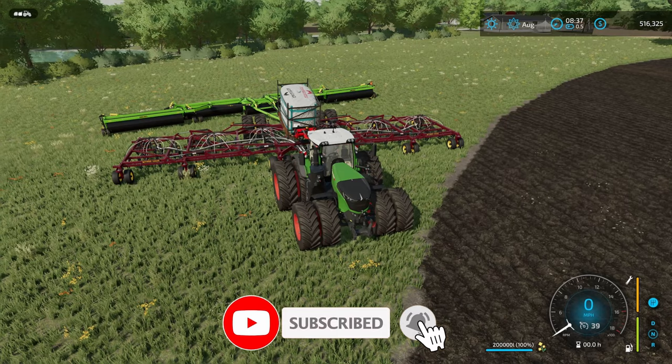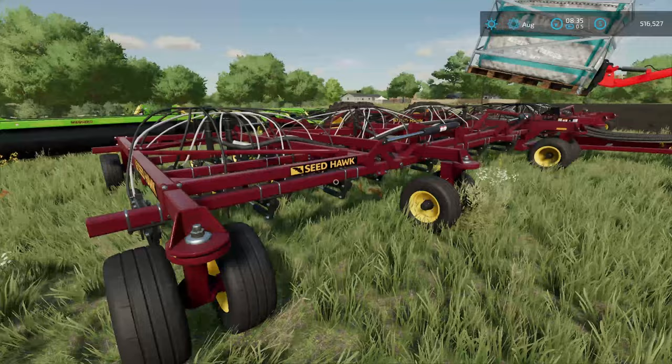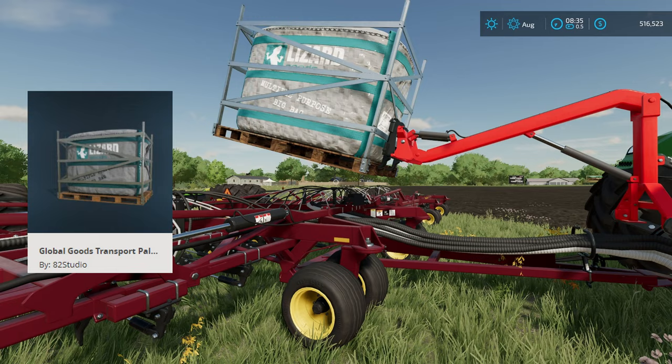What we've got here is part of the Seed Hawk pack and we have the Mandaco 5 Plex roller. The reason we only have part of the Seed Hawk pack is because we are also using the Global Goods Transport pallet and the backlifter here.